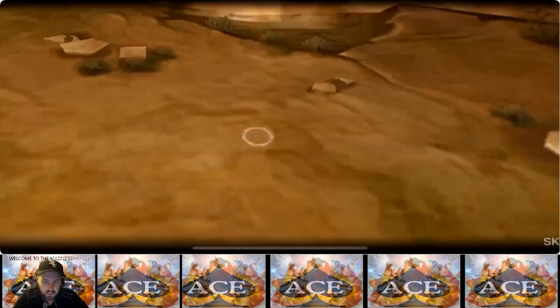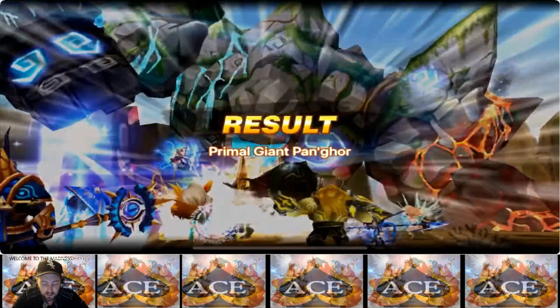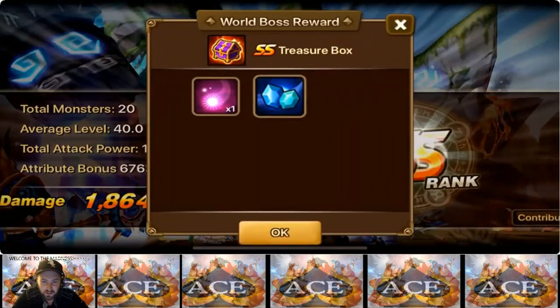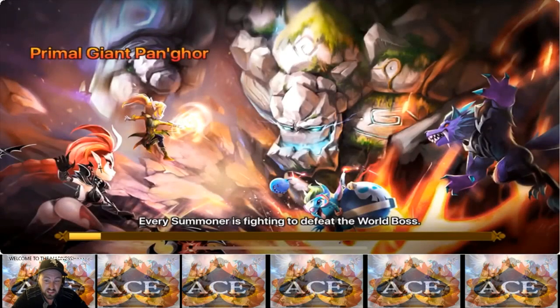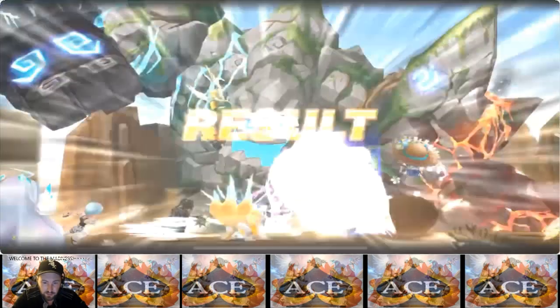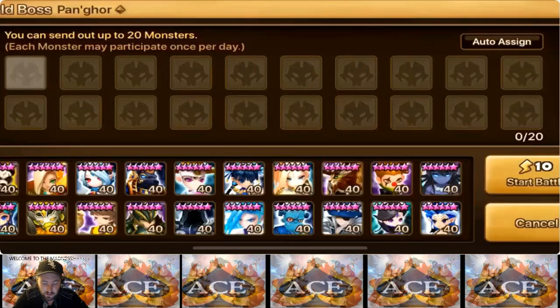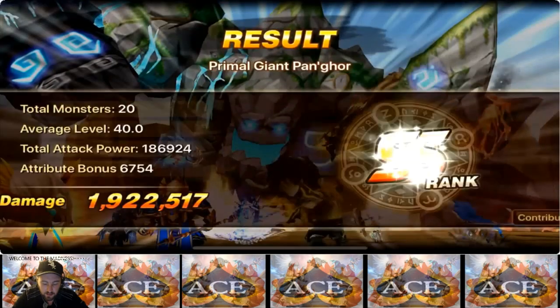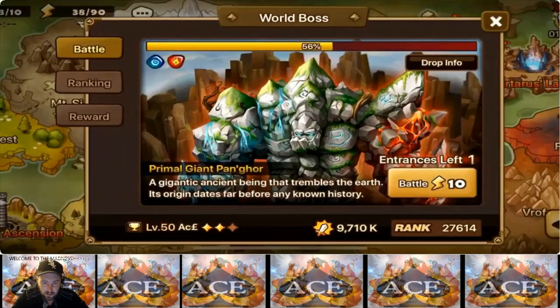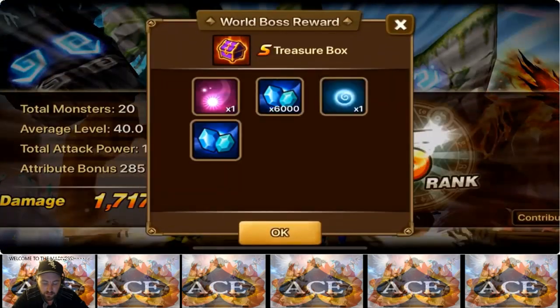I was just screen recording every time I did the World Boss for about eight days. You don't get all those useless runes. Look at that — legendary pieces and summoning stones. I would definitely rather have that than runes, plus the mana and the essence alone. That one dropped five as well, so that's already 10 light and dark pieces right there. The magic highs, the essence — it's going to save you so much energy farming essence dungeons.